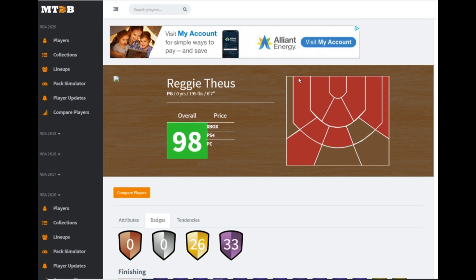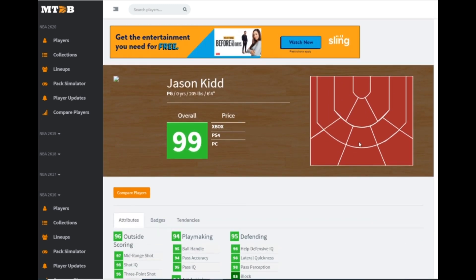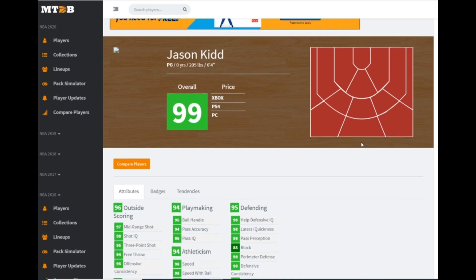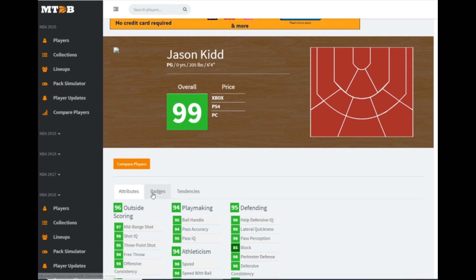I don't know how I feel about this — we get a Jason Kidd card. His release might not be playable even with quick draw, and that's my opinion. You can think whatever you want, but if you don't have a good release you're not getting playing time from me — especially at 6'4 at point guard. His stats though: 95 three-ball, 85 driving, good speed, good ball handle, 98 lateral quickness, 98 perimeter defense. This card is going to be one of the best defensive players in the game even at only 6'4.